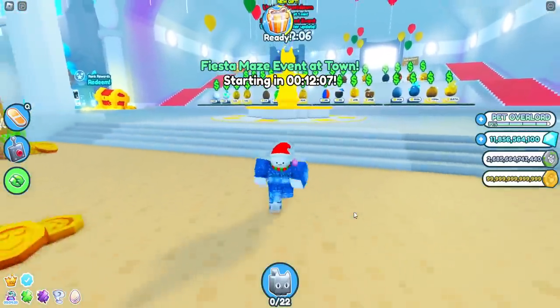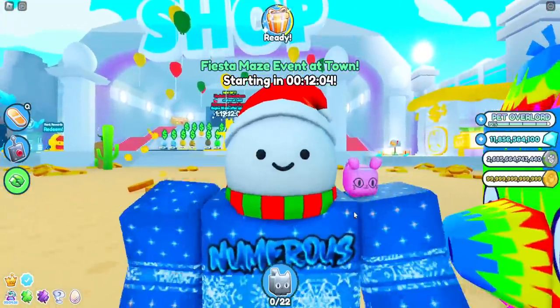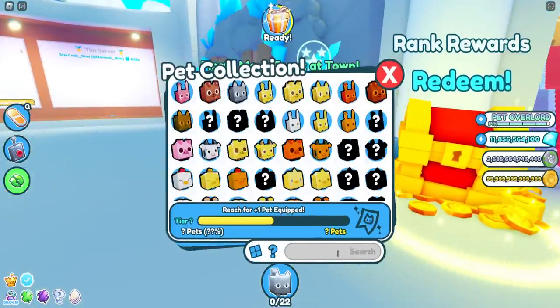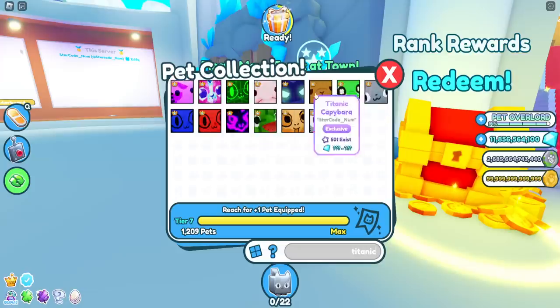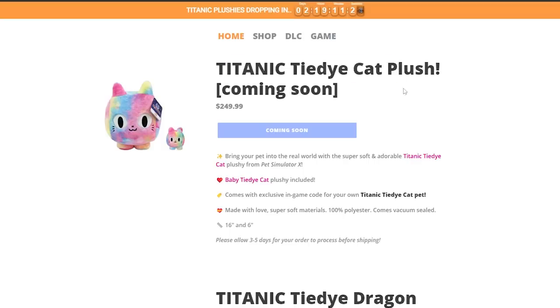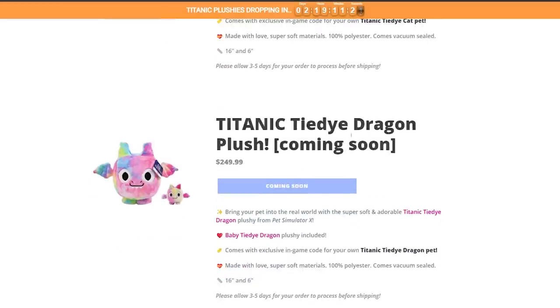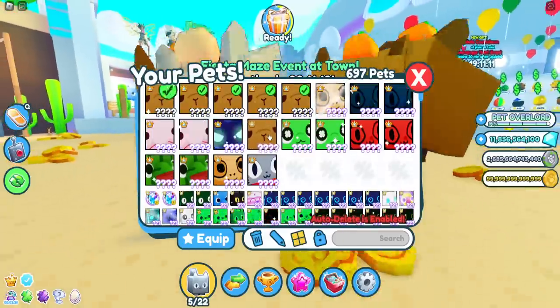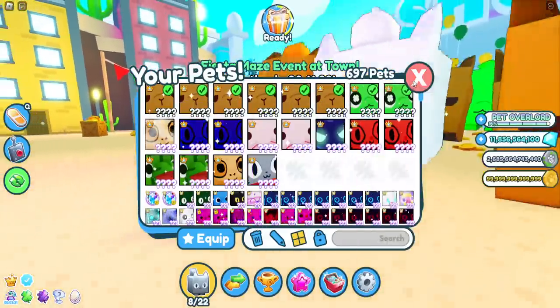Now to start off with the most pay-to-win news, which most people will not like, they are actually adding two brand new Titanic pets into the game. They may already be in the game — if you search up Titanic — but they are not in yet. In approximately two days from when I'm posting this, the Titanic plushies will be dropping: the Titanic tie-dye cat plush as well as the Titanic tie-dye dragon plush, both coming with codes so you can get your own Titanic pets, similar to how I did with the Titanic capybaras and the Titanic luckies.